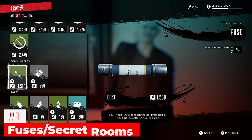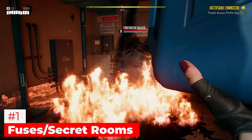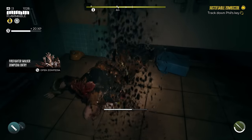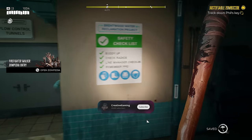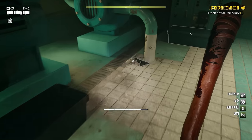Number one is fuses and secret rooms. There are a bunch of secret rooms in Dead Island 2 all across the map. In order to access them and get the legendary or rare gear as well as collectibles, you're going to need fuses. Fuses can only be obtained through vendors, so there's a trick to doing this so that you save a ton of time and don't miss one of these rooms.